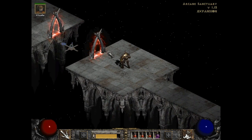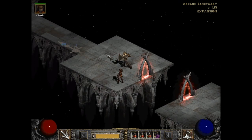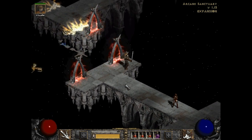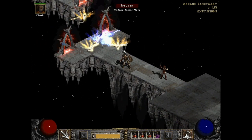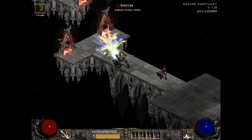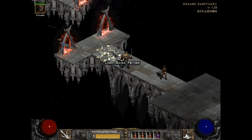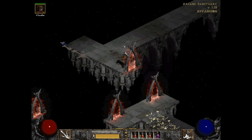So anyway, we are in the Arcane Sanctuary and we have four ways we have to go. One path has the correct way, the other paths have just nothing — well, they have treasure at the end. So we're going to do all four of them. Not today, though. It's going to take a little bit. Probably take a couple days.